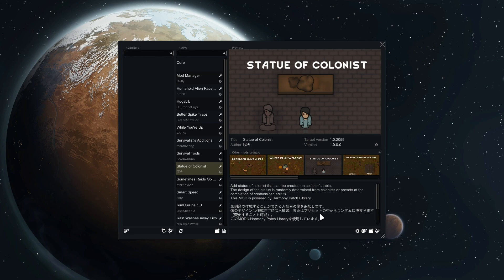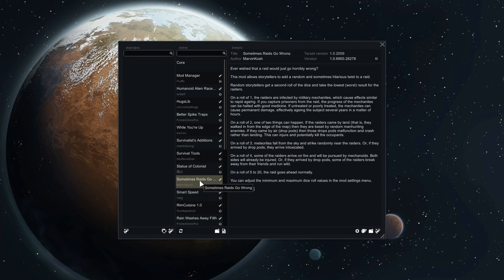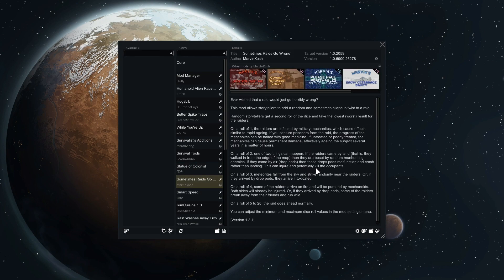Statues of Colonists — finally you can make statues of the colonists, which I always thought was a little bit weird that you couldn't do that, but now you can. Sometimes Raids Go Wrong: ever wish a raid would go horribly wrong? This mod allows storytellers to add a random and sometimes hilarious twist to a raid. They get a roll of the dice with different outcomes — on a roll of three, meteorites fall from the sky and strike randomly near the raiders; on a roll of five to twenty, the raid goes ahead normally; on a roll of one, they're infected with military mechanites which often cause something similar to rapid aging. If you capture prisoners from the raid, the progress of the mechanites can be halted with good medicine. That sounds pretty interesting.